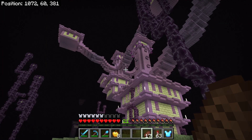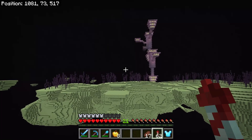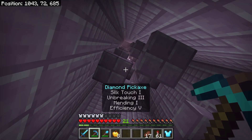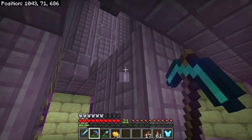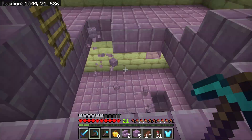The loot rooms look like cylindrical towers and they have a ton of shulkers inside of them. I think this is one right over here. What I recommend doing is completely removing the staircase in the middle and creating a 3x3 hole that you can just float from the bottom all the way up.